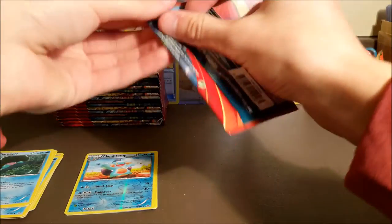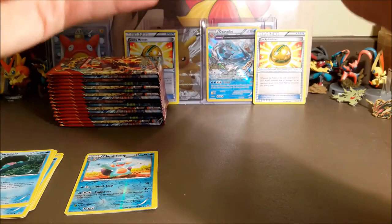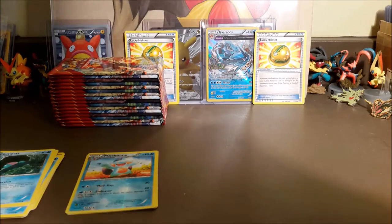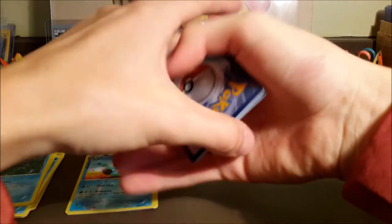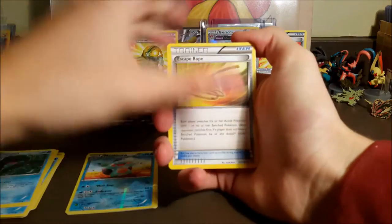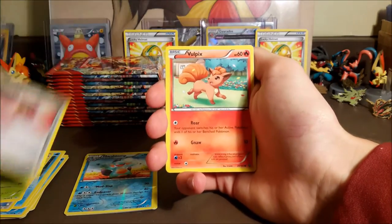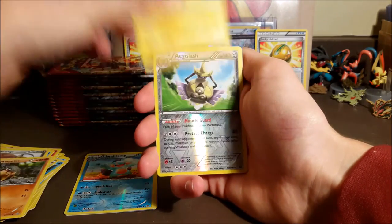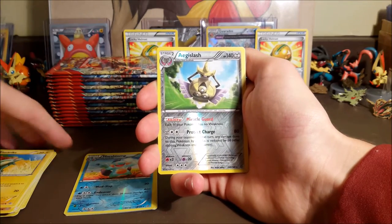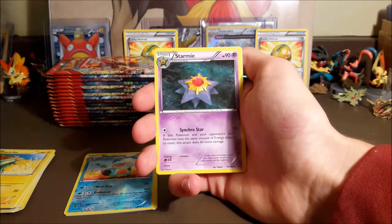We already pulled the Beedrill in this box, so hopefully we can get some hollows. We ended with a hollow last time, so I'm not going to be too disappointed if we don't pull very many more ultra rares. We only pulled two hollows so far — spoiler alert. Masquerain, Repeat Ball, Vulpix, Spheal, Honedge, Hippopotas, Electric, a reverse rare Aegislash — that's cool, that's usually a hollow — and a regular rare Starmie.